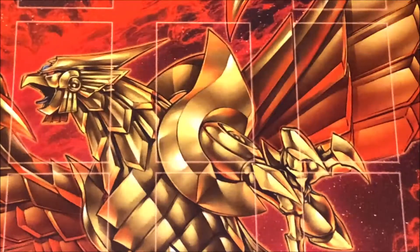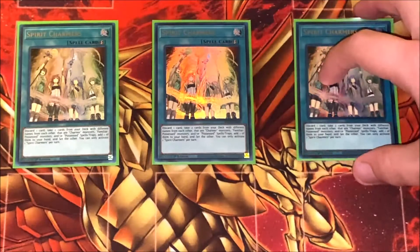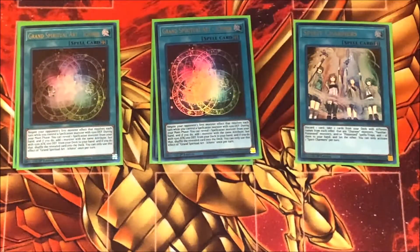Moving on to spells — I play three copies of Spellbook of Judgment — wait, Spirit Charmers. First of all, I love the artwork of this card. It's really good too because you can discard a card and then add a Familiar Possessed monster or any of the spells or traps from your deck to your hand, and then take another one and set it onto the field. So this is great to either get out a monster, get one of your trap cards out, or even one of your spells.